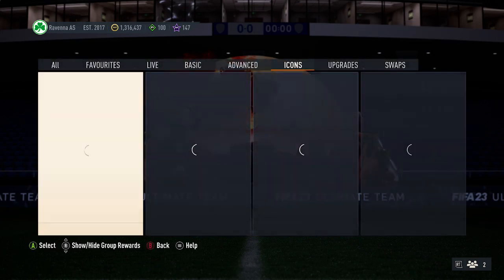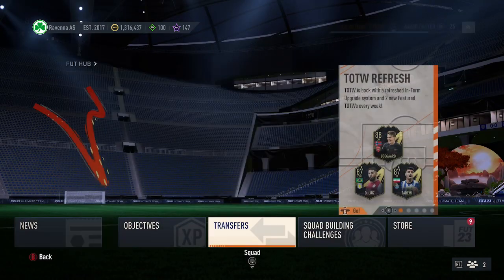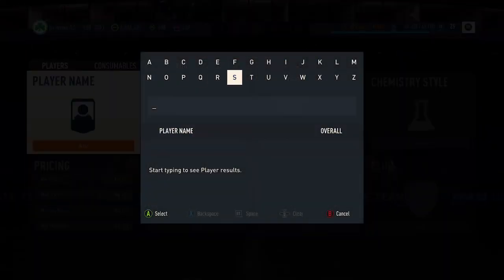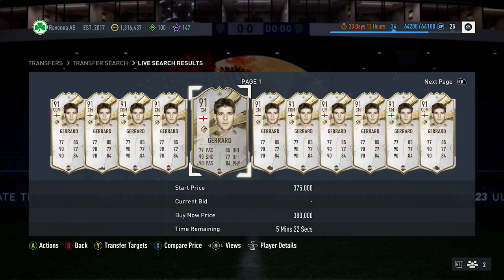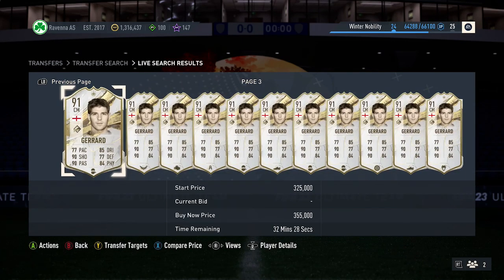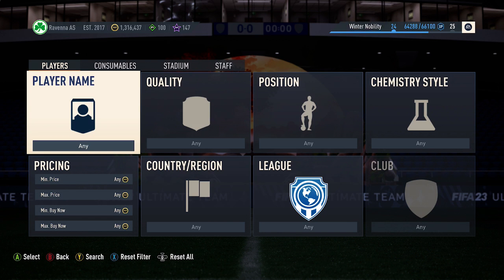So 365k at the time of recording. Checking the market price quickly — the card is at a very similar price to the SBC cost, so you'd probably want to grind the SBC to make it slightly cheaper. If you're doing it from scratch, you're probably better off just picking up a tradable card. But if you're going to grind the SBC using untradables, then it's potentially worth it — though from scratch, we'd definitely avoid it.